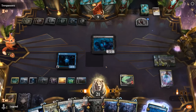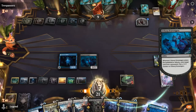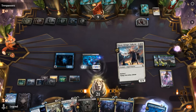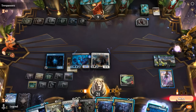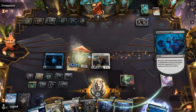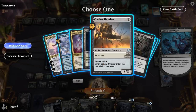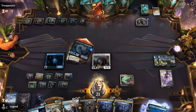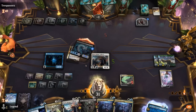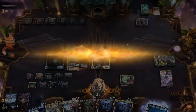Go for haste, put a counter on it, attack, and give it double strike as well as an extra counter — so that's 10 damage. We could still drain for three with Kaya. Opponent had two copies of Sunfall, which is the best possible answer to our hexproof Scavengers, but we still managed to beat them. On to the next one.